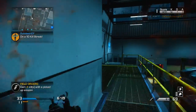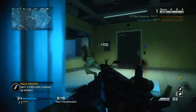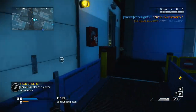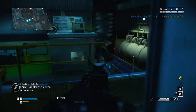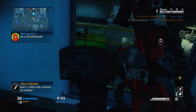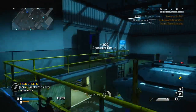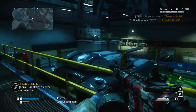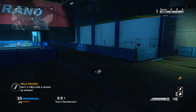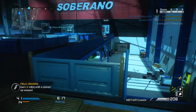I'm using Grip and Suppressor on this class. Grip helps reduce recoil so I can stay on target and win gunfights. Suppressor keeps me off the radar, which is really important in team deathmatch since spawns are unpredictable with no objective. Suppressor is a must in any game type, and Grip and Focus work well together as a combination.